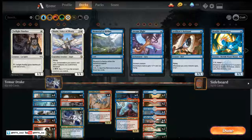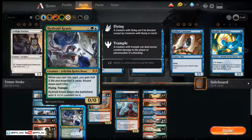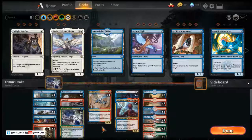Welcome back, I'm MTG Joe and we have a fun one for you today with Temur Drakes. We took the traditional Blue-Red Drakes deck and thought we'd add everyone's favorite Jellyfish Hydra Beast, Hydroid Krasis, to the mix. By splashing green in the main board, we just add the Krasis. The rest of the deck is pretty standard.